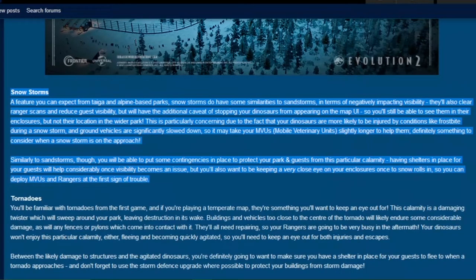This is particularly concerning due to the fact that your dinosaurs are more likely to be injured by conditions like frostbite during a snowstorm. Ground vehicles are also significantly slowed down, so it may take your MVUs — mobile veterinary units — much longer to help them. Similarly to sandstorms, you'll be able to put contingencies in place: having shelters for your guests will help considerably, and you'll want to keep a very close eye on your enclosures once the snow rolls in, so you can deploy MVUs and rangers at the first sign of trouble.